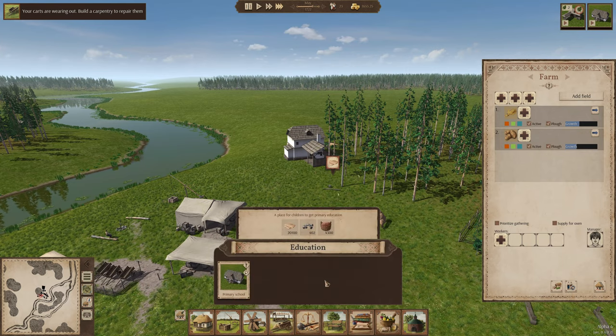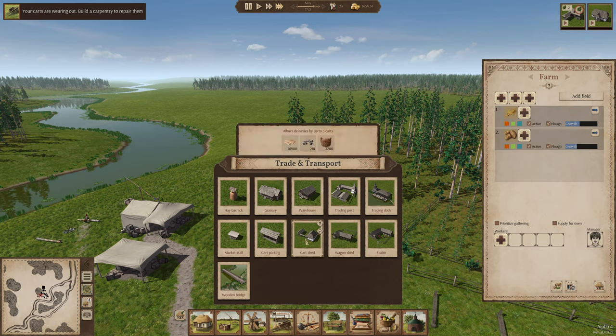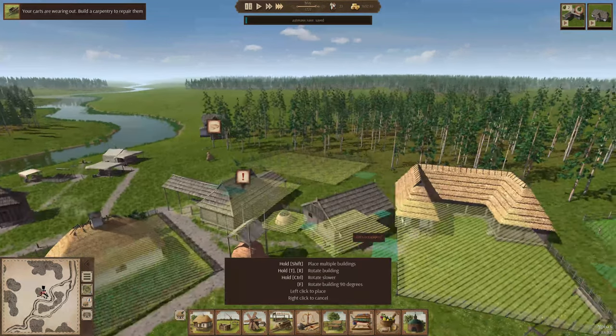We've got an educational building - the primary school is already in and ready to be started. There are also carts and a trading dock - that might be a good option, I don't remember them ever having a trading dock. There's also greenery and non-food storage. Let's do a non-food storage.